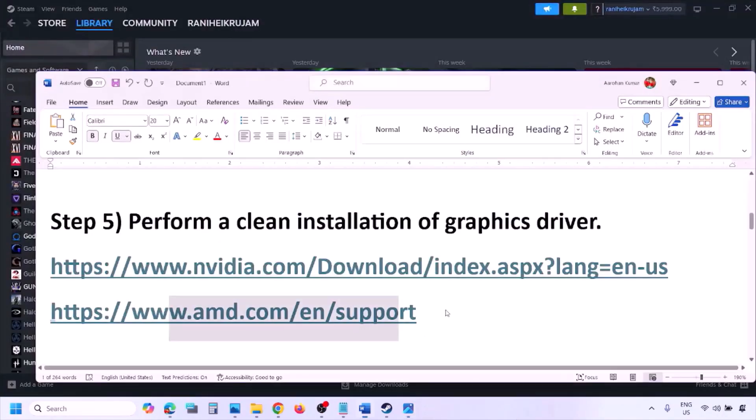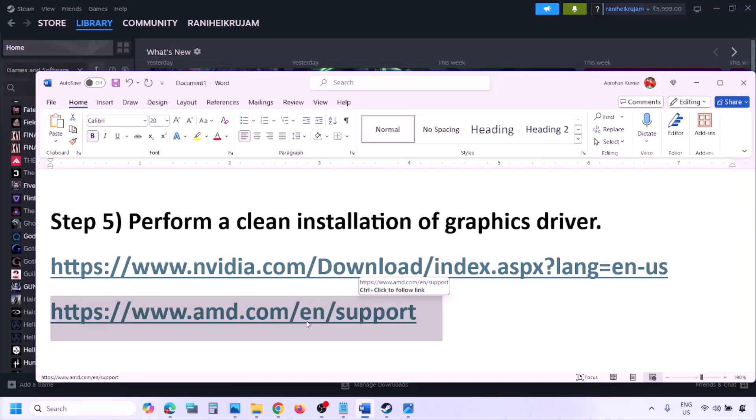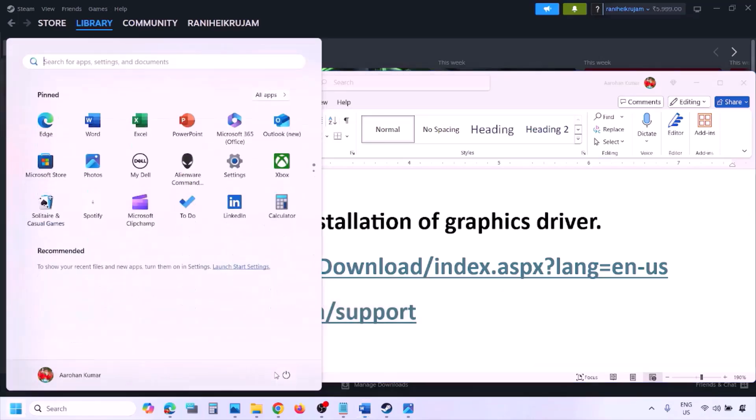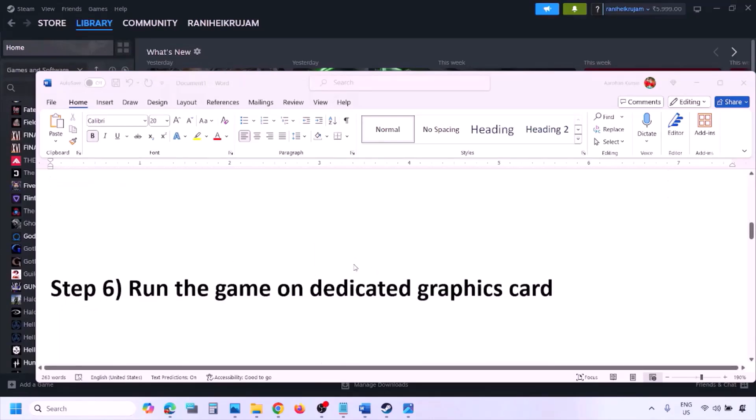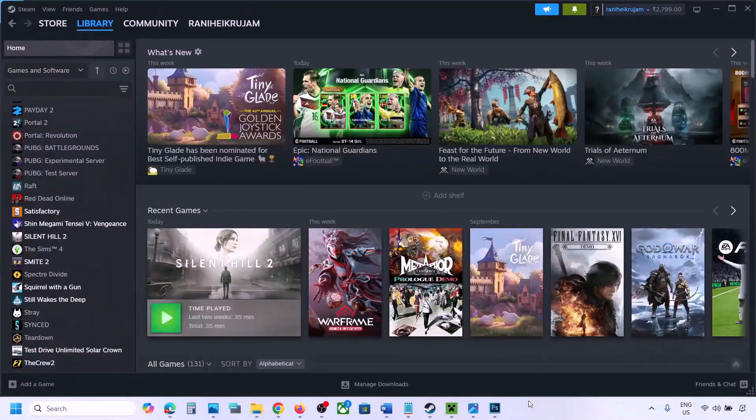For AMD card users, first uninstall the current graphics card driver from your computer, then restart your computer. Go to the AMD website, select your graphics card, download the latest driver, install it, restart your computer, and then check.